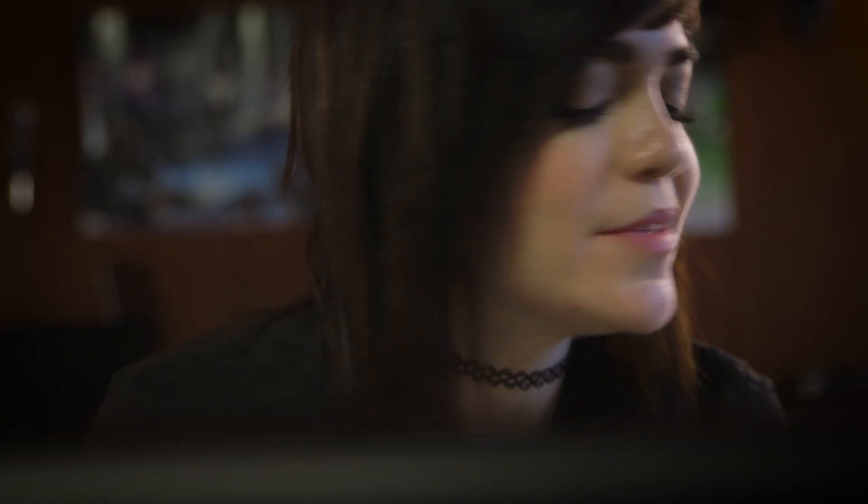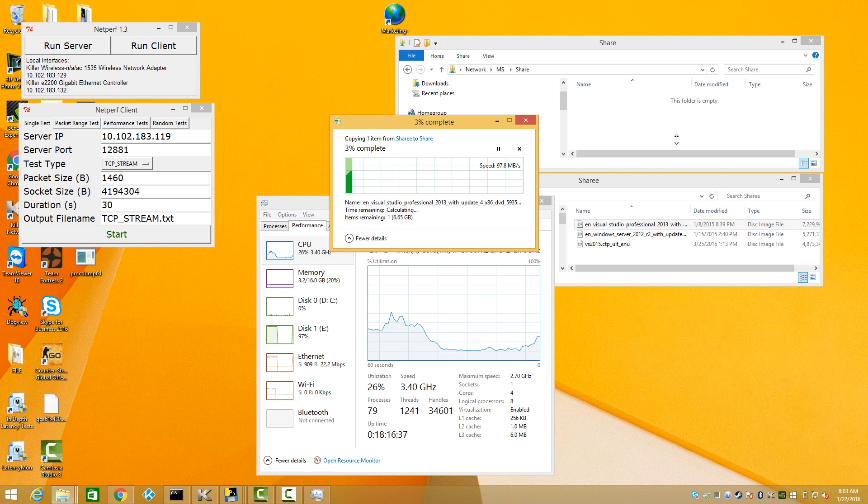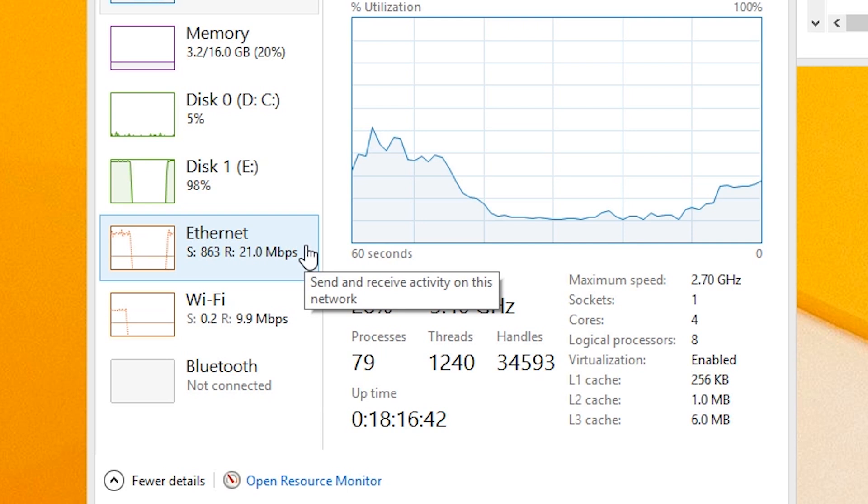One of the coolest aspects of DoubleShot Pro is that you can actually get networking throughput greater than a gig by utilizing both of your network connections at the same time. To illustrate, let's start a big file transfer from one computer on my network to another. File transfers are never automatically classified as highest priority, so I have to set the Windows NT kernel to be at the highest priority level. As you can see in the Task Manager, we are getting roughly a gig of traffic over our Ethernet connection.